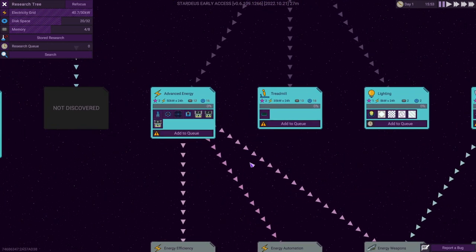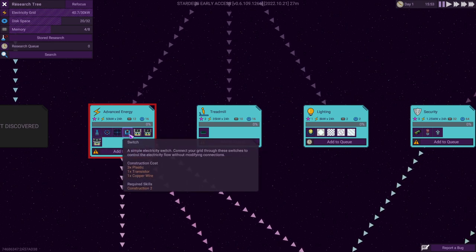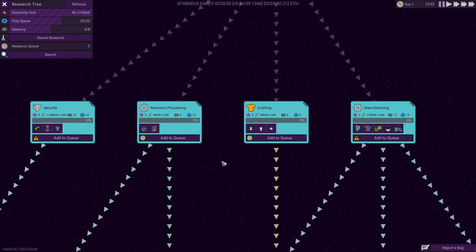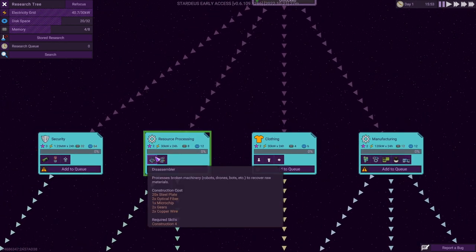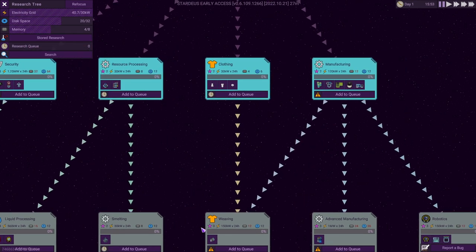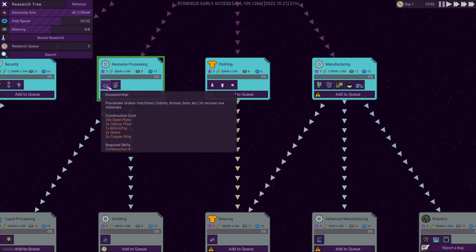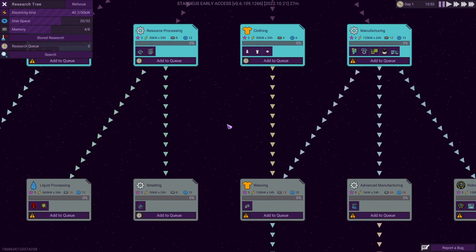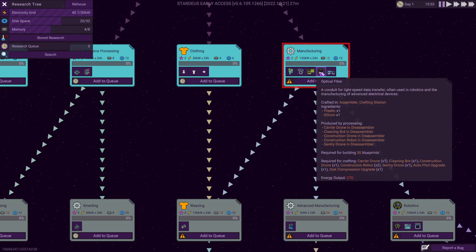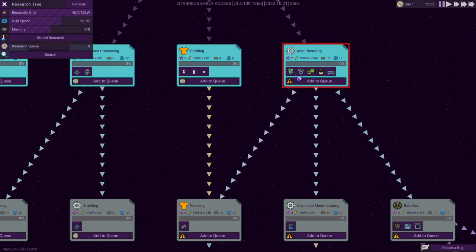Advanced energy is useful because it unlocks extra connectors and makes it much easier to distribute power, but it requires 12 zetabytes of memory, so it's a little harder to research. Nevertheless, a very valuable tech. I want to go for resource processing, manufacturing, and from this point on also smelting. These three technologies are what you require to be sustainable material-wise. Resource processing opens up the grinder, which transforms rocks into minerals. The disassembler you have one of to begin with. Smelting opens up the furnace, which transforms ores into metal. Manufacturing opens up production of very important items: microchips, optical fibers, gears, and battery cells — all required for construction of various important things. Don't delay that tech too far.